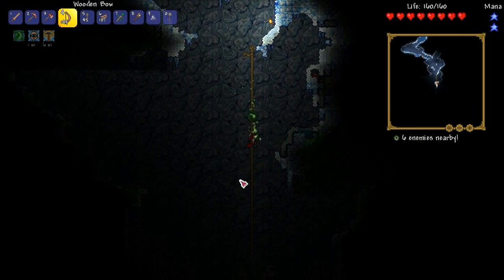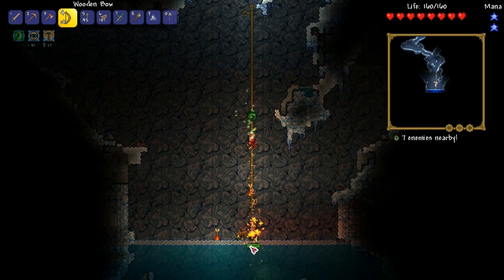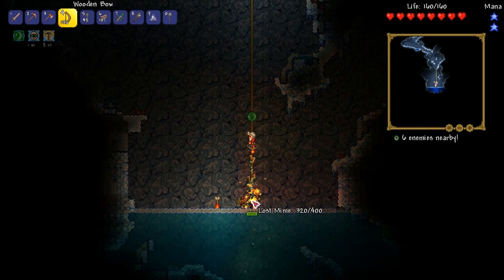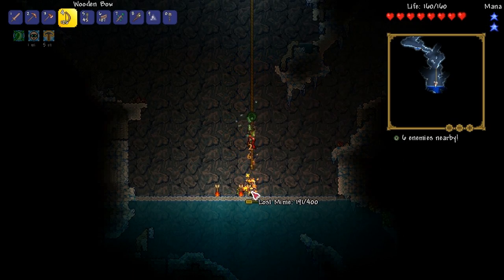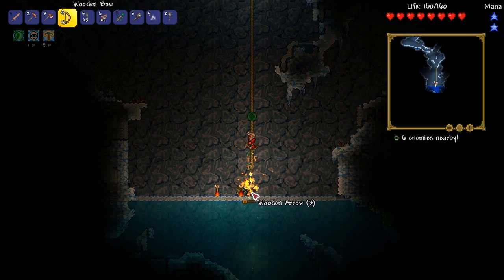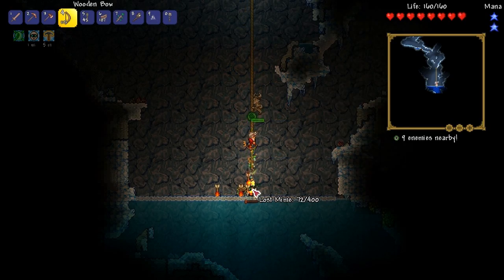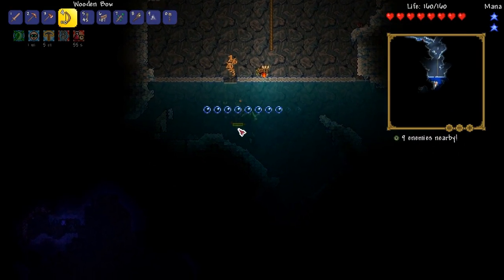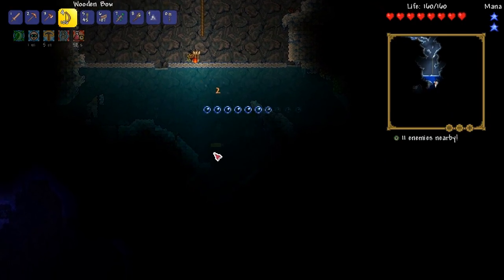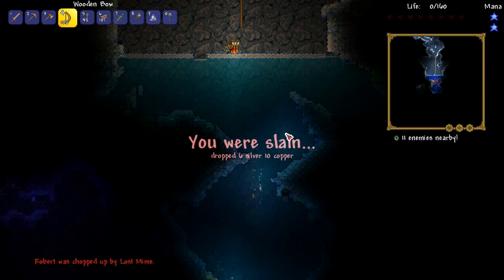If we've got something in range, it's much better. What's this? A Lost Mime. My little summon and my arrows are doing good stuff. This guy has so much health for what he is — I wonder if he drops anything cool. Get out of here. I'm hoping the Lost Mime dies real quick so I can move away from him. That didn't go well. That didn't go well at all.